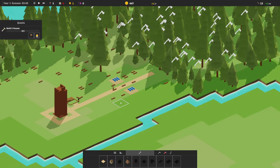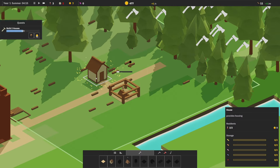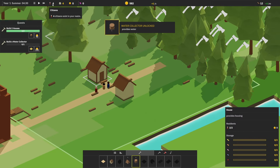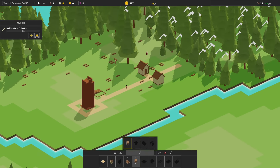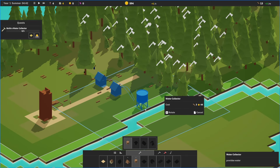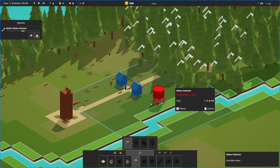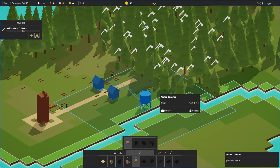Very nice. Speed up time, let's get these built. How many people fit in a house? Only two. So we can have four, and we have four citizens — everybody has a house. Excellent. Build a water collector — provides water. Requires a river or a lake. It's a good thing we built a little residential area here and not going this way, otherwise our people would have no water.